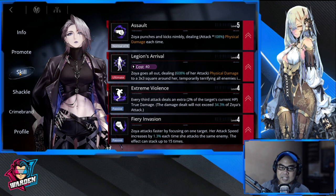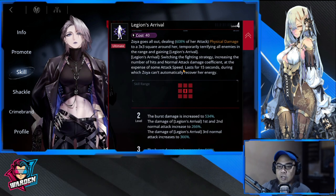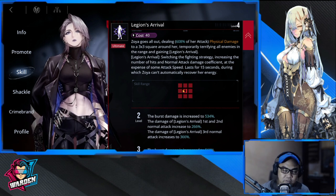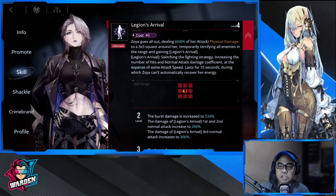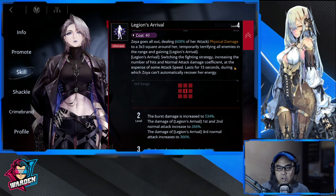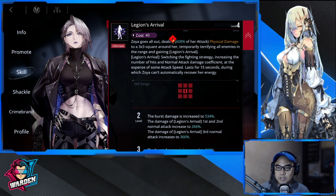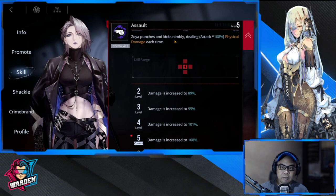For skill priorities, the first to level is definitely her ultimate, Legion's Arrival. It deals a ton of damage in a nine-square area. It also switches her to a fighting strategy, increasing the number of hits and normal attack damage coefficient at the expense of some attack speed — increased damage overall, but she trades off attack speed. This is your first priority.